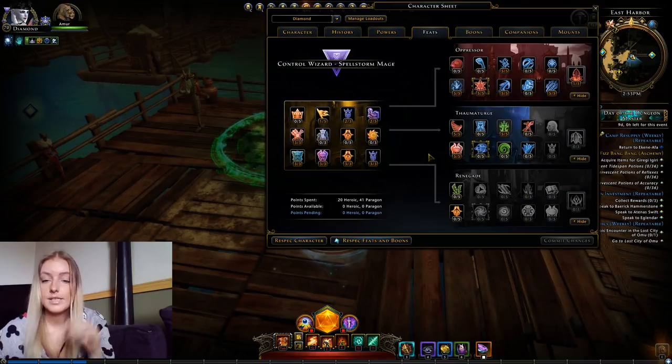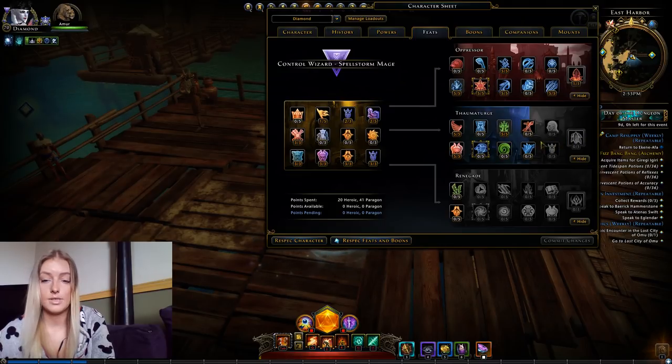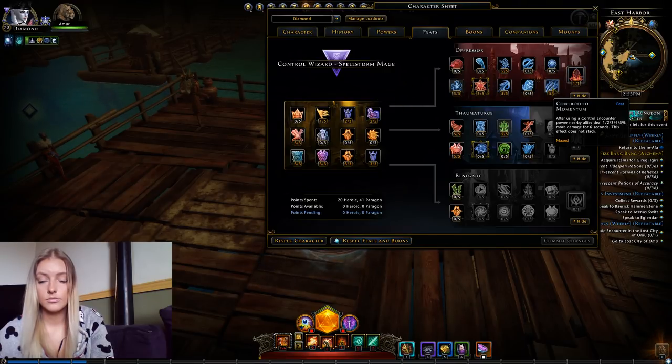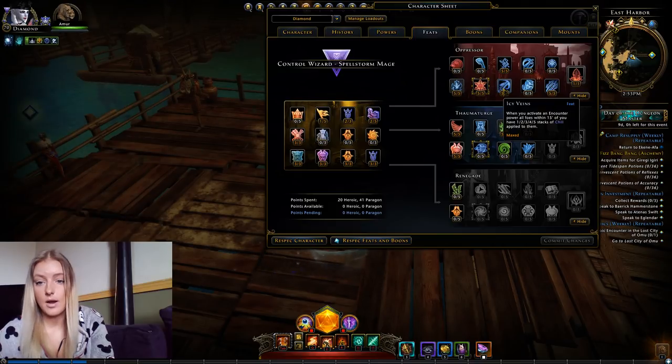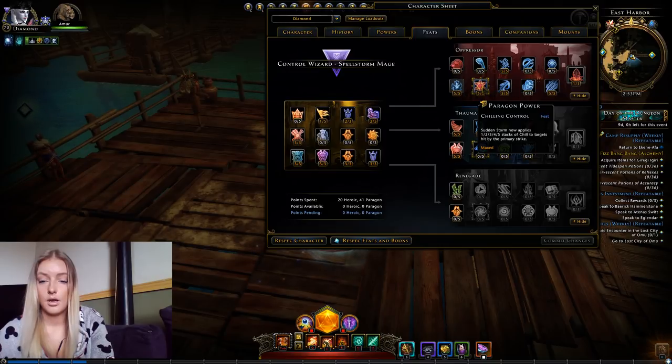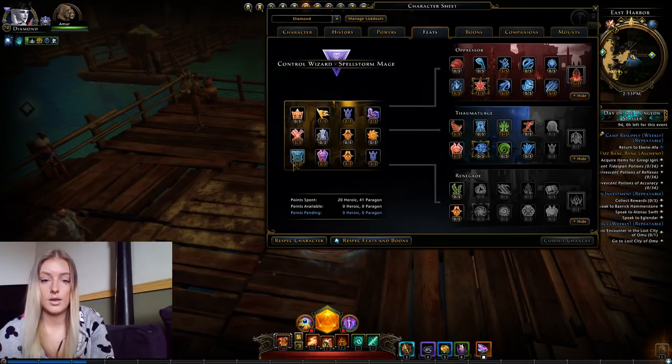Now for feats — I used to be mainly a Thaumaturge build, but recently I switched to the Oppressor. All these feats are mainly my choice and I don't see any other options to make it any better.